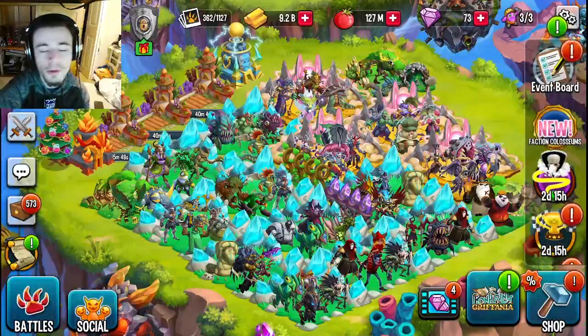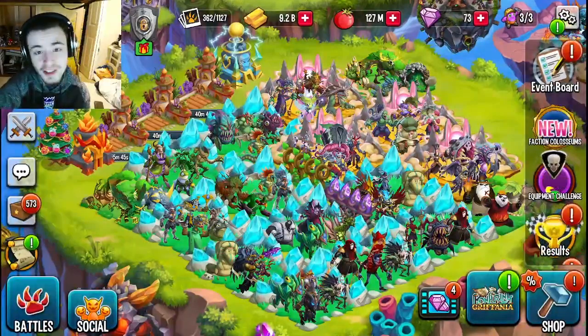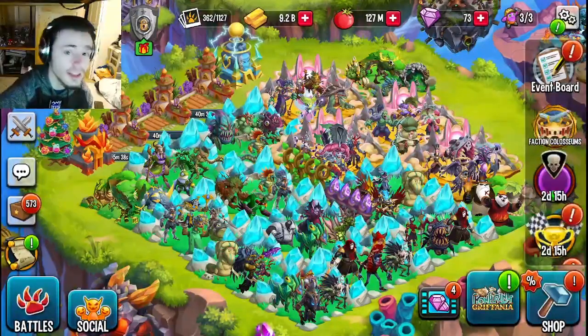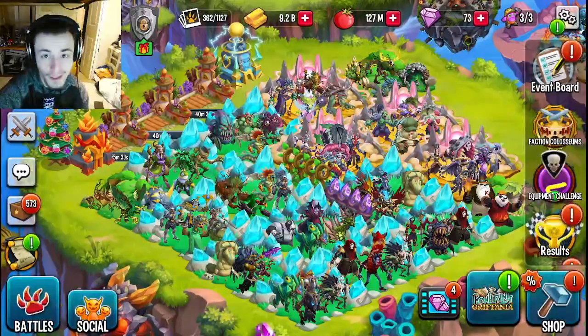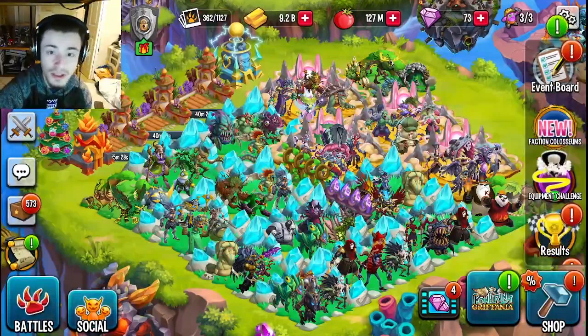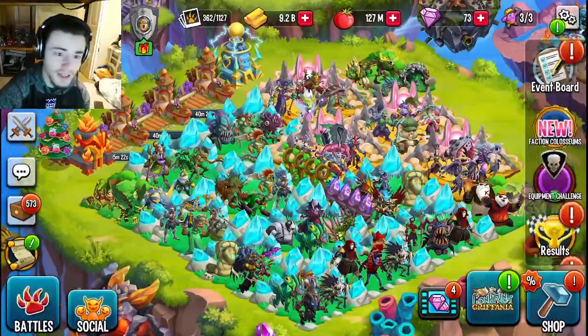Then once one of you finds the Bounty, you can go ahead and start attacking him with Stamina — it costs one Stamina per attack. Whoever does the most damage or reaches the thresholds and the health first gets even more rewards. And then you all get rewards once the Bounty is defeated. That is of course why you're going to want to have damage boost and attackers.